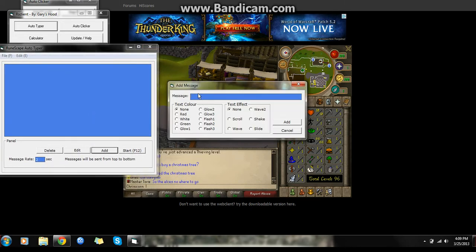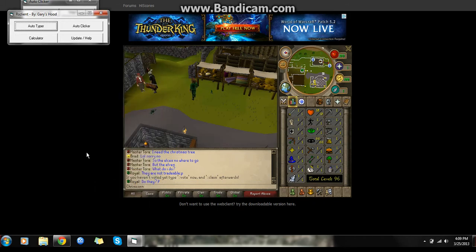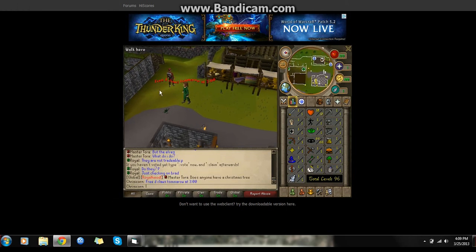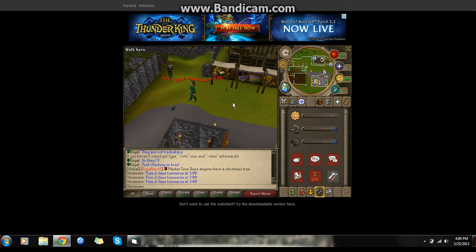You're gonna press Add and add the message. If I have a dragon claw, I'll type something like '3D claw tomorrow at 3.' I put it in red with a wave effect and add it. Then you press F12 to start the auto-typer — it sends your message automatically. Press F12 again to stop it.